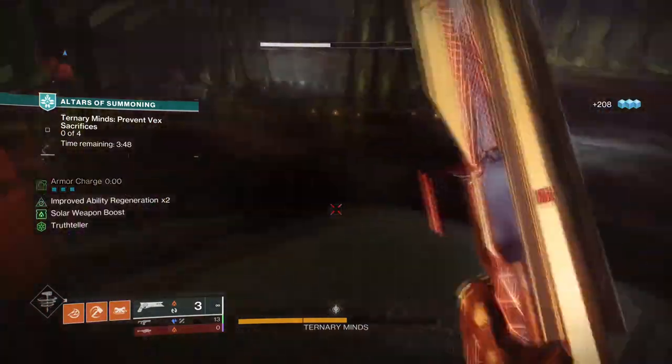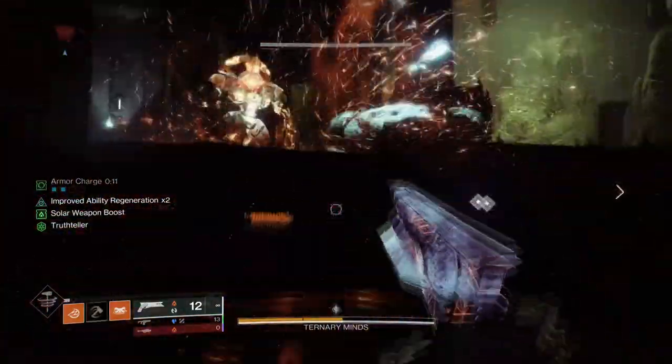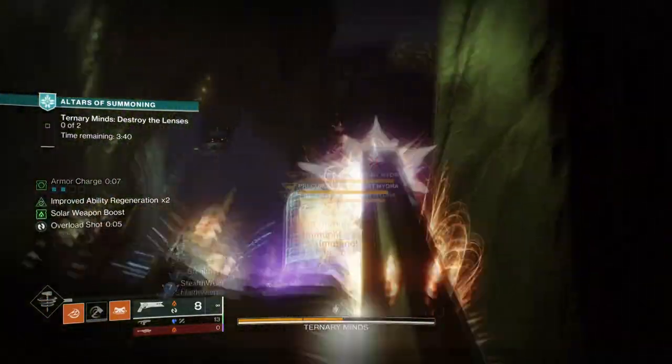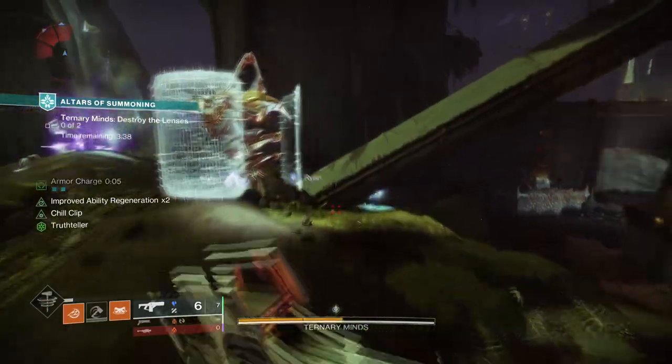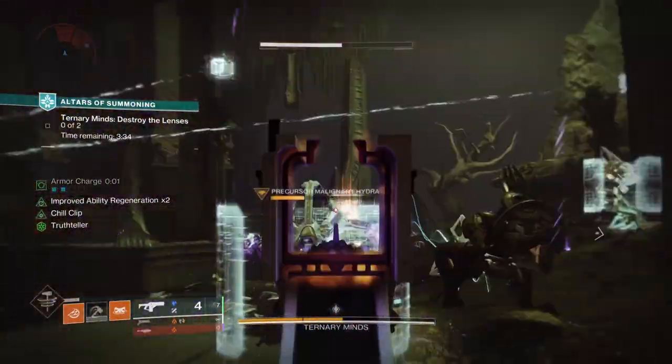If you want to, you could add Ember of Blistering, where defeating targets with ignitions grants you back grenade energy. Overall, Ember of Ashes is the general play here, as this alone will grant us the ability to proc ignitions on a more common scale than ever before.